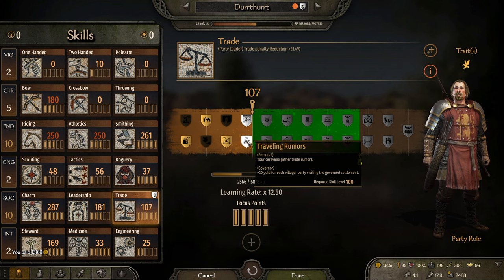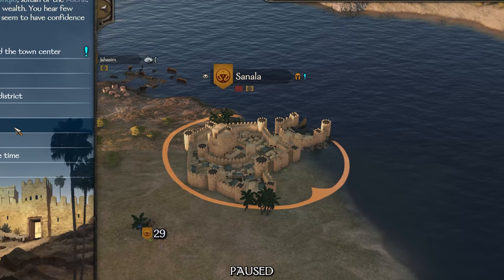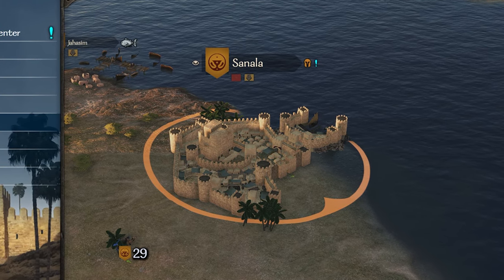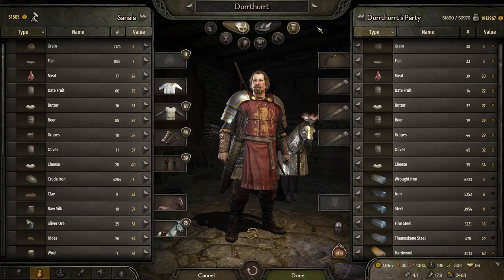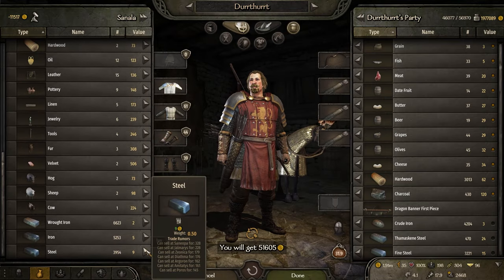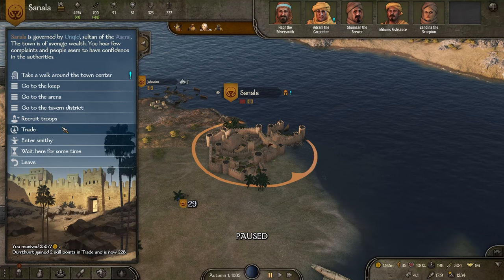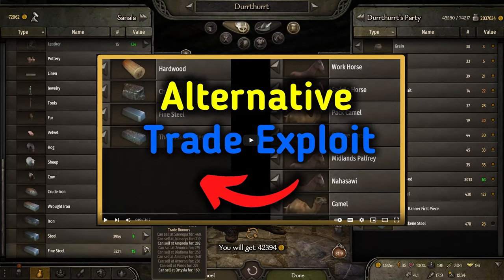The next step is to raise your trade skill, but not all the way. Go to a town where the value of crafting materials is high — Zianica, Jacqueline, or Senala are typically the best due to high prosperity and high demand for crafting materials. Use the trade exploit to reduce the buying price of the materials, reducing each one separately to get the lowest buying price. After you complete that, use the same exploit to start raising the trade skill. If you want more information on how the exploit works, go to this video.